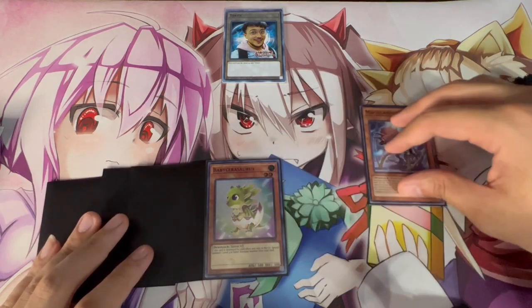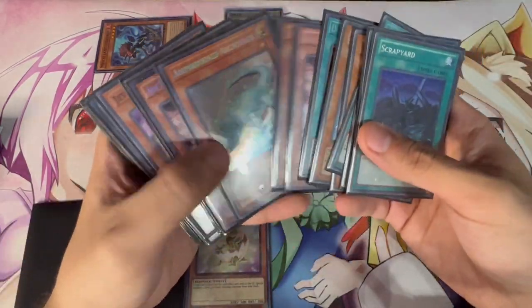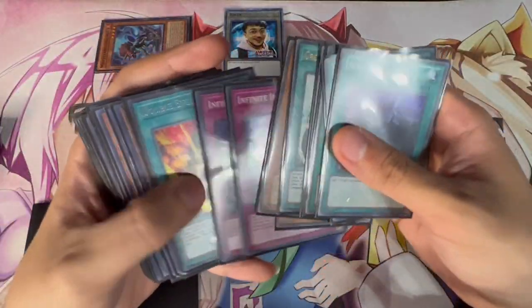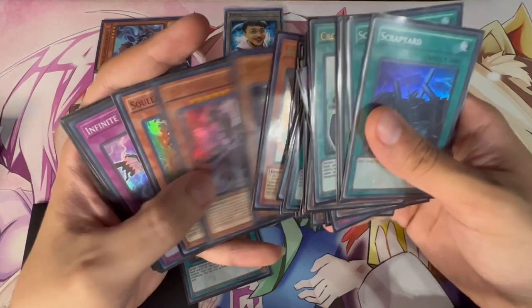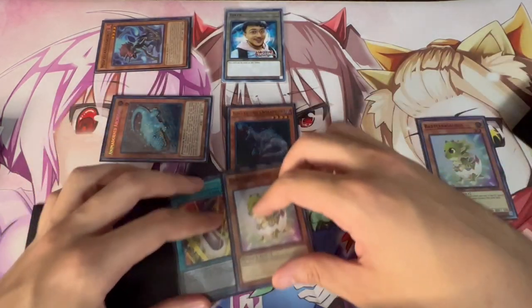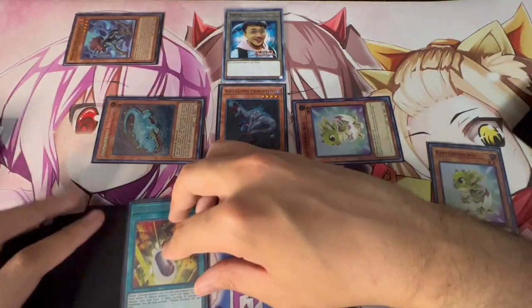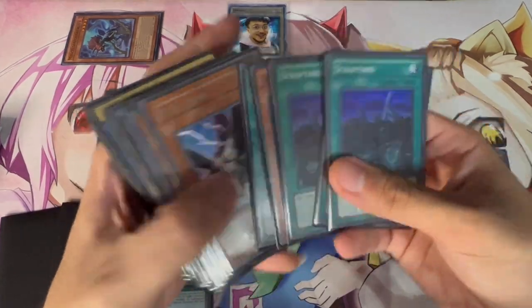Archosaur pops Baby and searches Double Evolution Pill. Baby triggers to summon Ovi. Ovi searches the other Baby. At this point you still haven't used your normal summon, so normal summon Baby. Now Ovi pops Baby and summons Baby back. You guys can see this is essentially the same combo line as before, just a different starting hand. Because you pop Baby, use Baby's effect to special summon a Scrap Raptor from the deck.